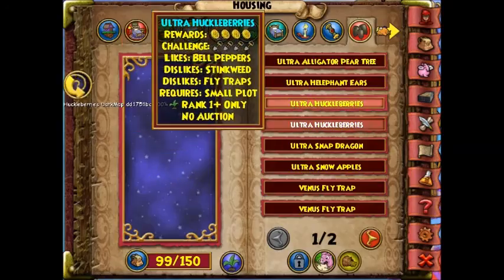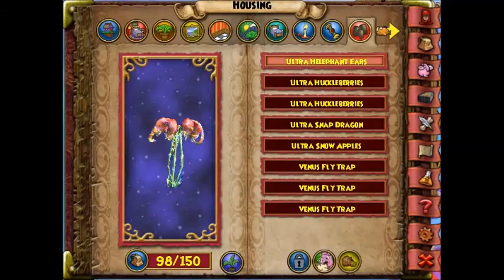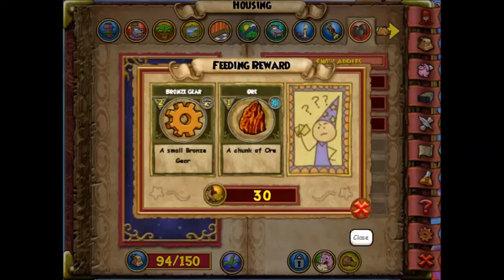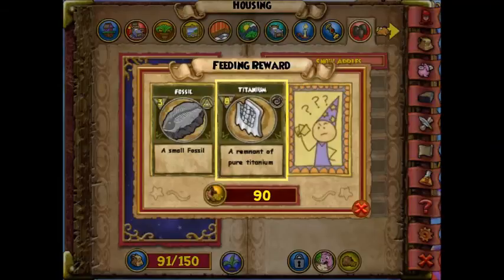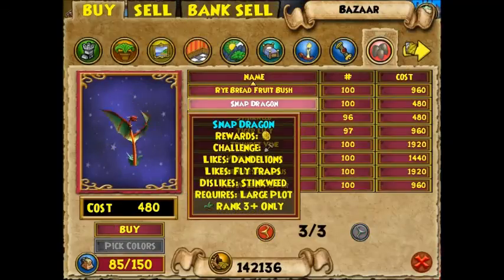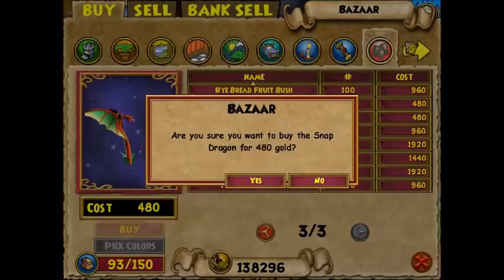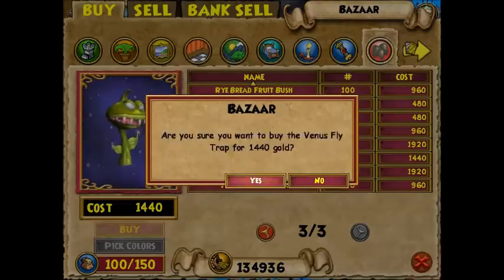I thought: what will I get if I start feeding my seeds to my pet? I started with regular seeds and got brass from a snapdragon, which is cheap — about 400 gold — and then I got some titanium from a venus flytrap. I was like, wow, this is amazing.